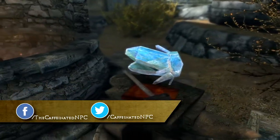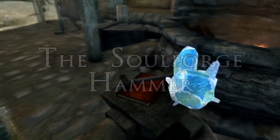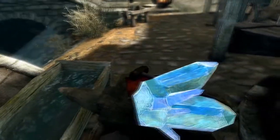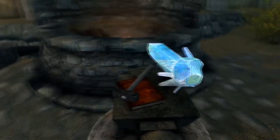Greetings fellow NPCs! Today I will be showing you my newest mod for Skyrim Special Edition, the Soul Forge Hammer. The Soul Forge Hammer mod aims to allow the player to create, reinforce, and ultimately reuse soul gems in the same way that Azura's Star does.